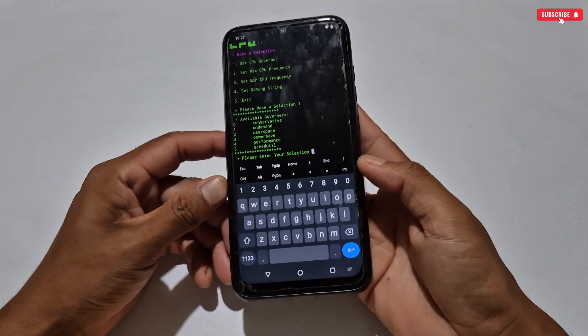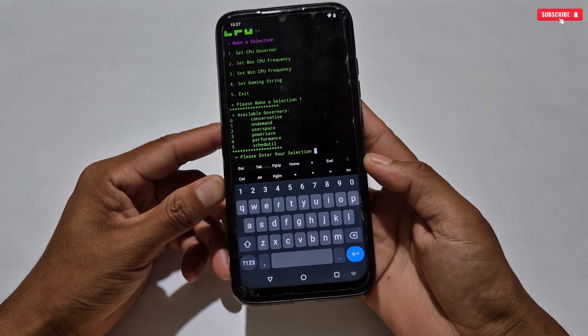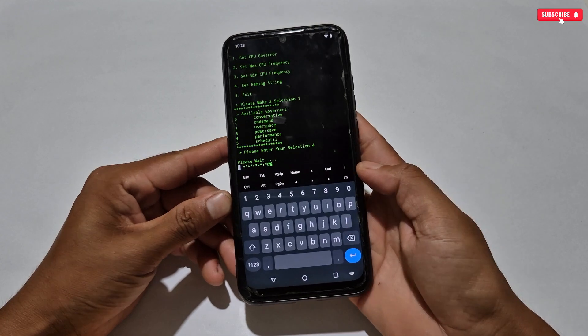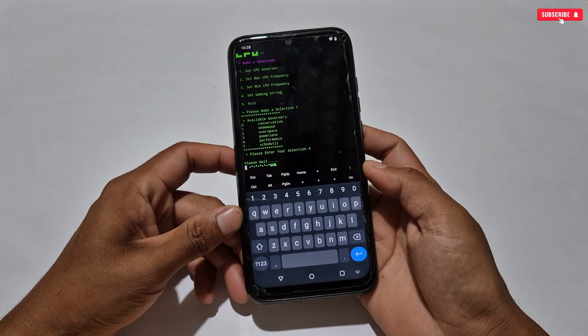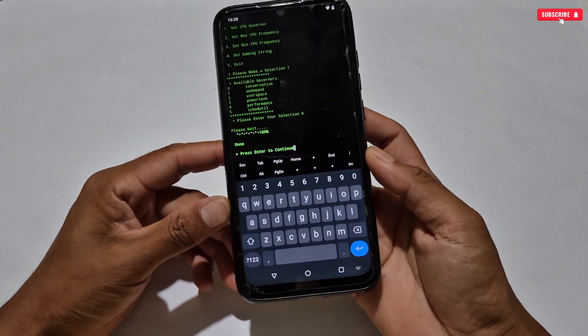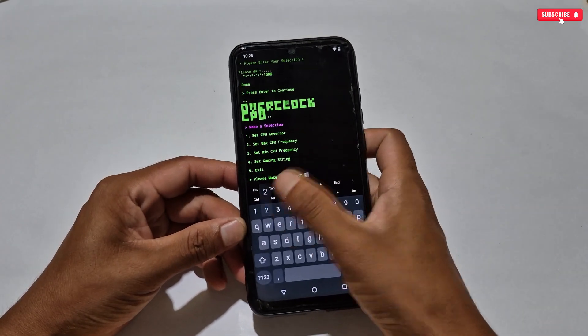To apply the first tweak, open the keyboard and type '1' then hit Enter for CPU governor. Some CPU governor options that your phone supports will be shown — select according to your needs. For gaming purposes, I am selecting performance mode, then hit Enter again. It will take some time to apply, so please wait. Once applied successfully, tap Enter to continue.